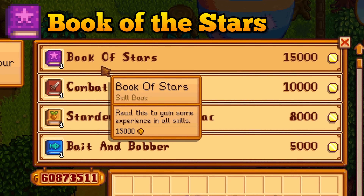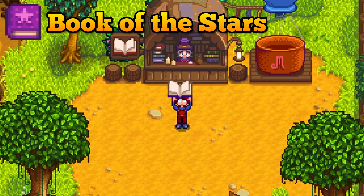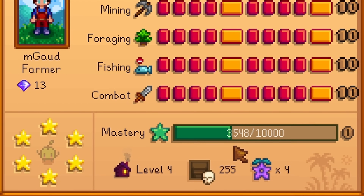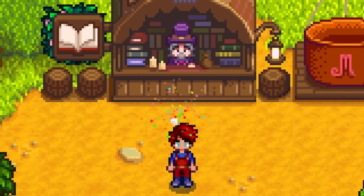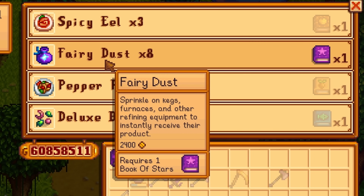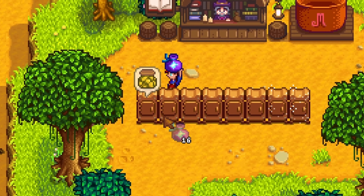Book of the Stars is a very important book that you need to buy every single time you see it. This will give you experience in every skill in the game, and it will also give you mastery points which you need to stockpile as soon as possible. You can also trade this book in for 8 servings of fairy dust. Buy it from the bookseller for 15,000 gold.